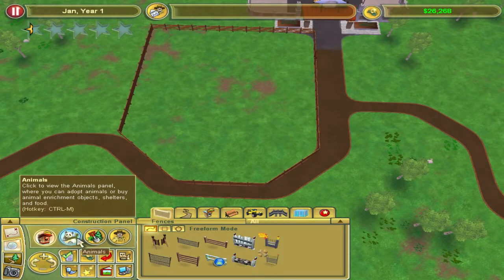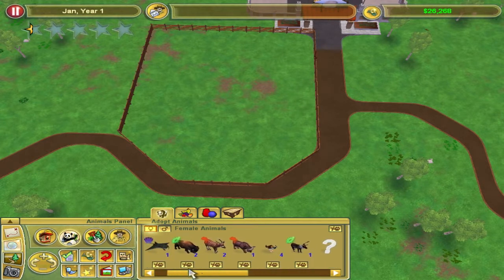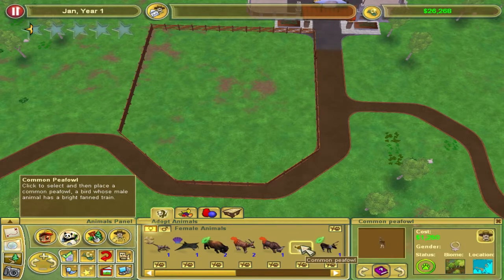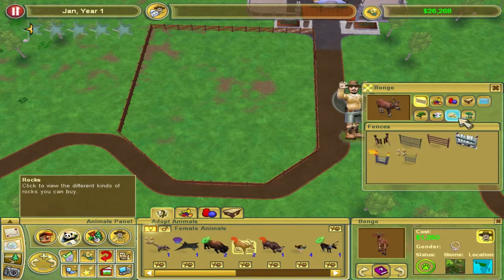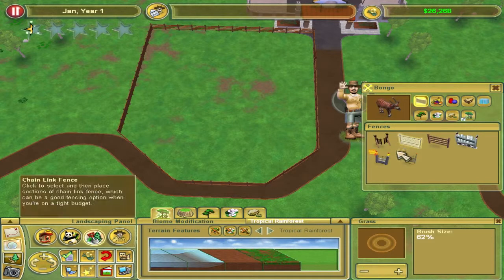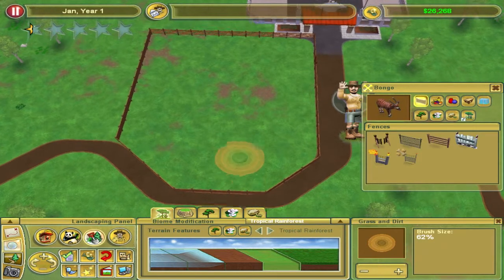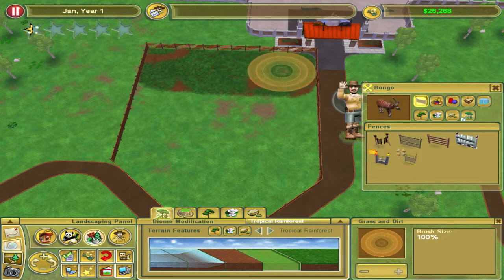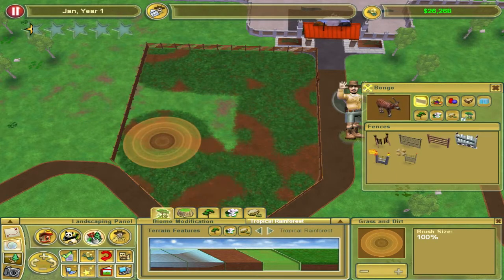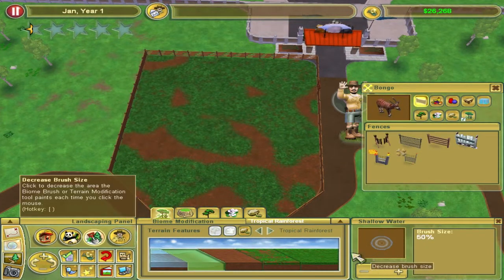Let's see what animals I can place. Maybe this one — Bongo. It's tropical rainforest and I like that biome. So I will just start from the biome and check. It will place trees, plants, and rocks also. Just paint with maximum size. He hasn't placed anything — wow, that's a surprise.